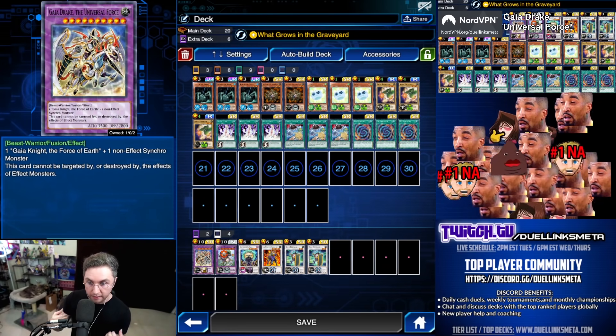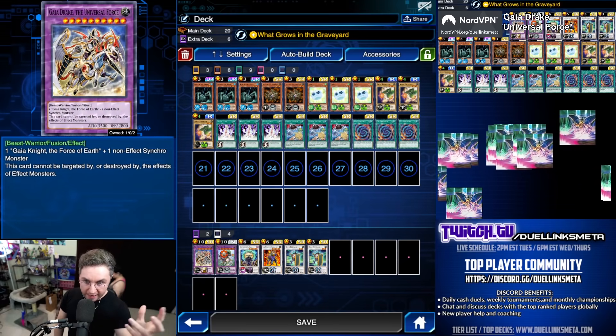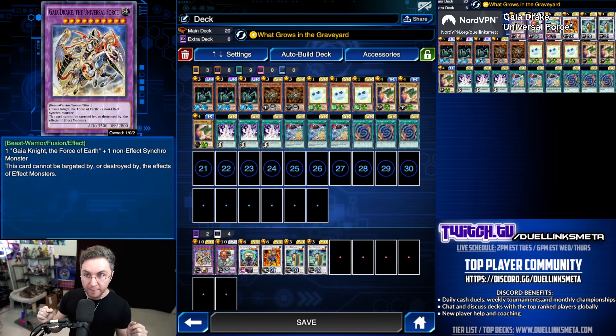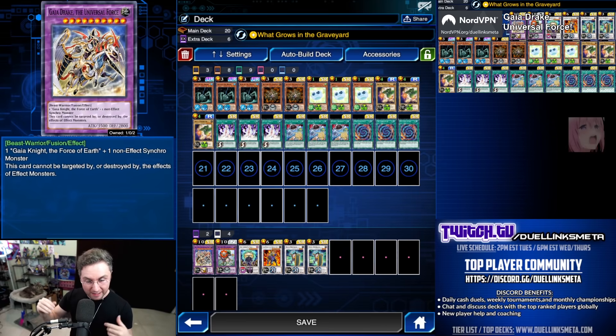It's a three-card combo to summon it, and let me tell you this: if you build any deck around a three-card combo, your deck is not going to be good. So what's this deck? This deck does easily summon this, but you have to ensure the rest of your deck is good. If the core focus of your deck is a three-card combo, no good. With the rest of the deck, this supplements it. It also supplements itself. You could definitely win many duels without the Gaia Drake. That is the rule — make sure the rest of your deck can win without the three-card combo, but can also perform the three-card combo. Remember that rule when making decks. Otherwise, you're going to be stuck with a crappy highlight deck that's not going to work.